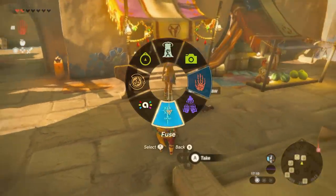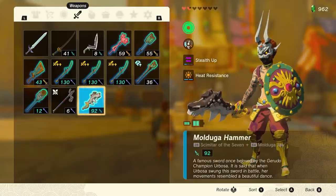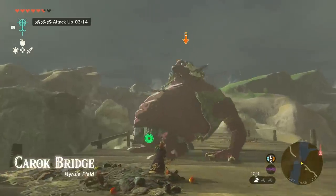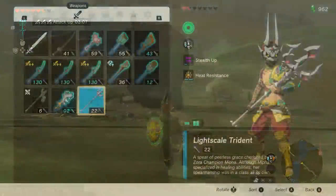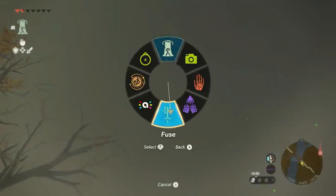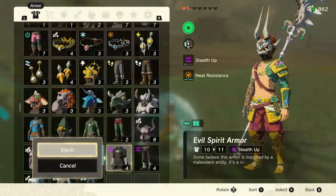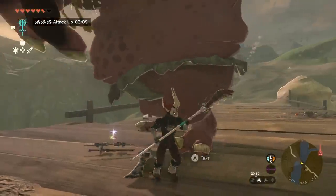The Scimitar of the Seven is 28 attack power base, but also doubles the power of anything fused onto it. Do that with the molduga jaw — which normally is 32 attack power, but doubled here is 64 — and that puts the weapon at 92 attack power just from that. Count in the x1.8 from bone weapon proficiency and the x1.5 from attack buff food, and we still reach an extremely respectable 248.4 attack power total. There is also the Light Scale Trident, which has 22 attack power base, but doubles the power of the trident itself and anything fused to it when Link is wet. The power unlocked from doing the Water Temple can be used to make you permanently count as being wet, keeping this bonus up 100% of the time. So: 22 plus 32 for molduga jaw equals 54, doubled to 108 for being wet, times 1.8 for bone weapon proficiency and times 1.5 for attack buff food — giving 291.6 attack power, which is insanely good for something without a lot of active requirements.